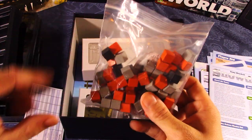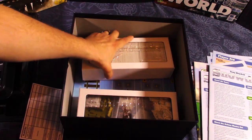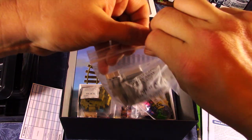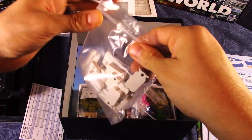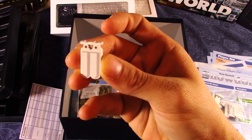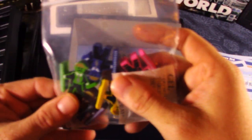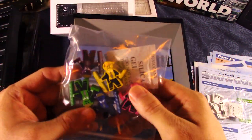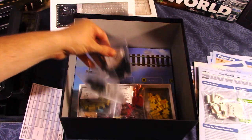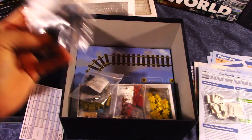We have more markers that likely represent coal, rubble, and different types of soil and terrain. There's a whole bag of what look like fuel tanks or oxygen tanks. These appear to be the surveyor meeples — one for each of the five players, nice screen-printed meeples. There are also more tokens that could represent track or resources.